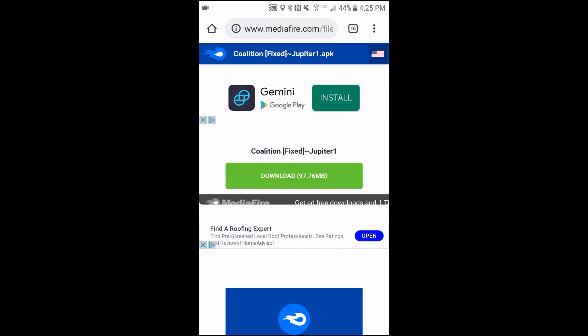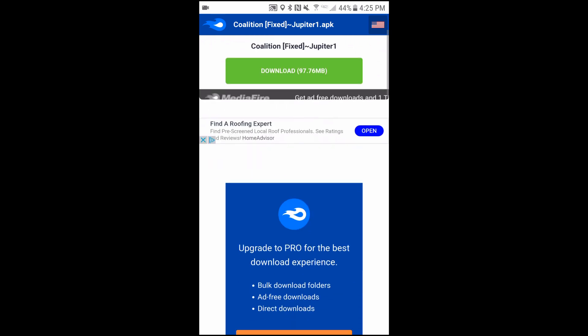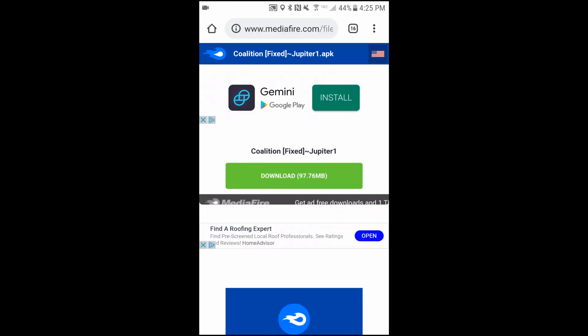Welcome back to a brand new video. Today we have a Coalition mod menu fix. As you guys can tell, the last Coalition mod menu video was kind of messed up. The reason you guys could not enter your game is because the rainbow text was basically too long, so the game knew you were a hacker and wouldn't let you in. Jupiter has once again fixed the mod menu — big shoutout to Jupiter.